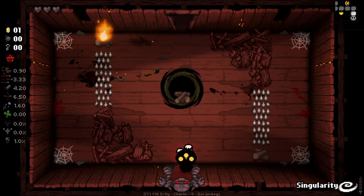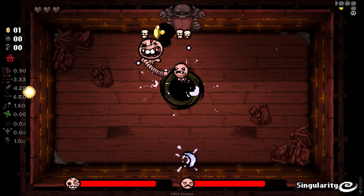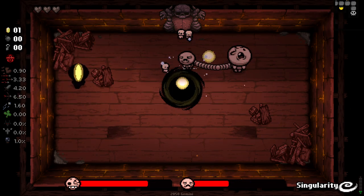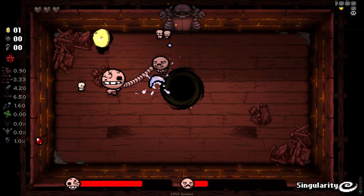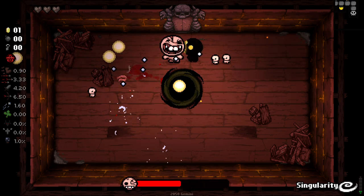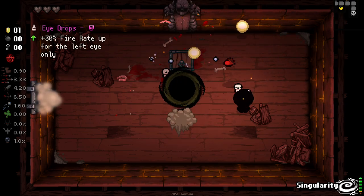You do somewhat rely on luck of the draw in terms of consumables dropping. Getting an item that forces consumables to drop more often, like Contract from Below or Sack Head — stuff like that is super, super useful. There are a few different items that are really, really helpful for making sure you can produce a lot more items.